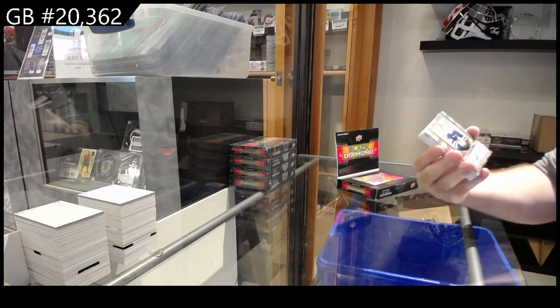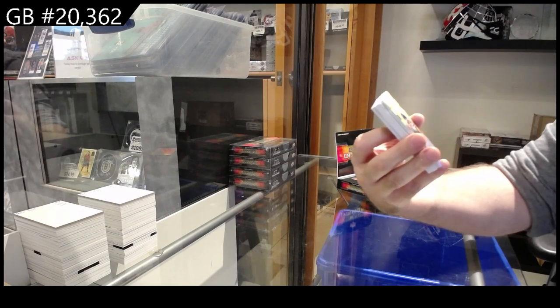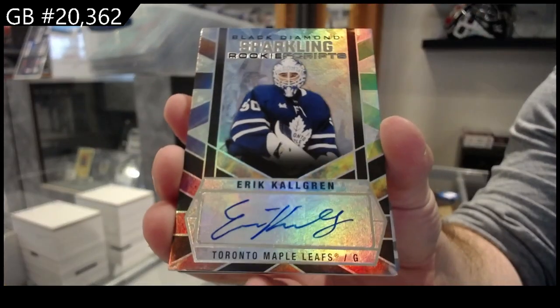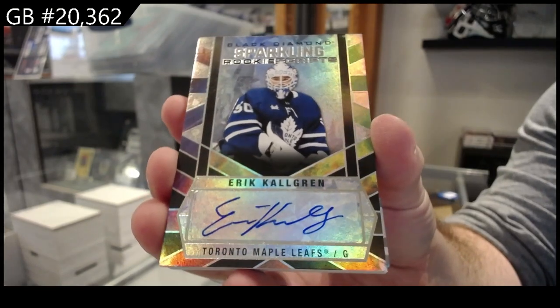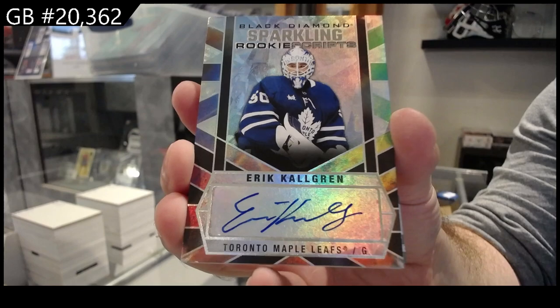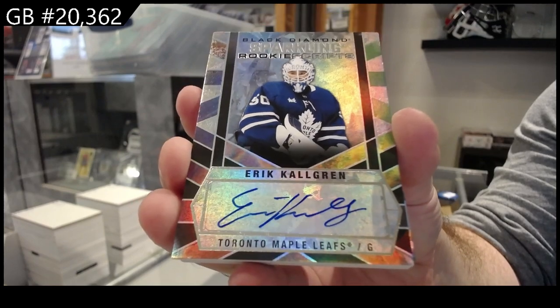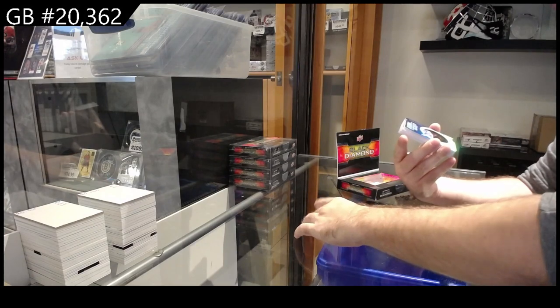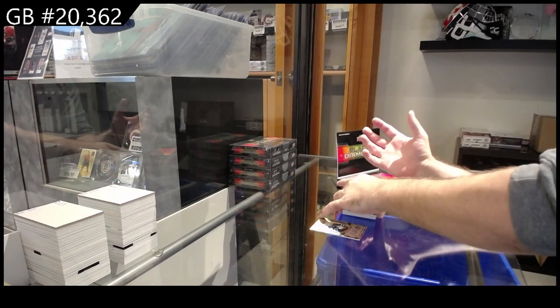We start off with a Rookie Sparkling Scripps for the Maple Leafs of Shalgren. Shalgren for the Maple Leafs. Nice, we've got a run for the cup!